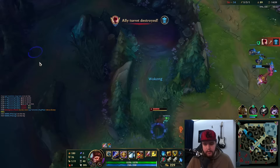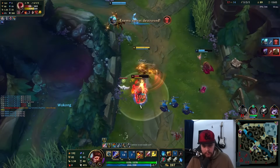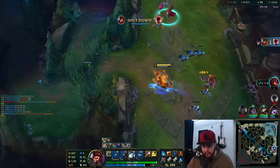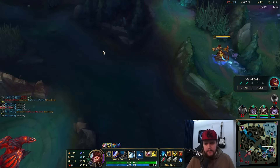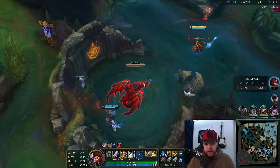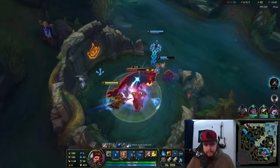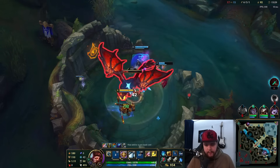He's going to go for my Gromp for sure. Lee Sin gets Dragon — that's nice. I need to be a bit smarter about situations like that. If your support makes a mistake, don't try to still go for the play you think is right — that's an error I just made there.